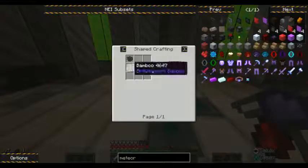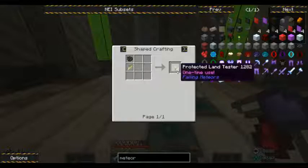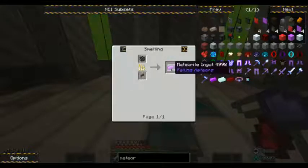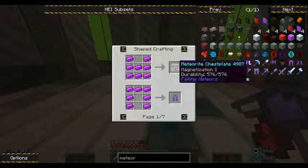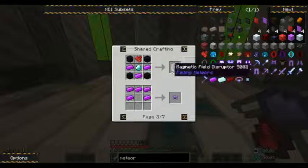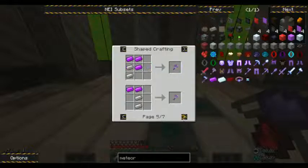What can you make out of meteor chips? Protected land tester, meteor ingot — okay, so what do you make with meteor ingot? Looks like we have come up with something new. I need a lot of iron, but okay.